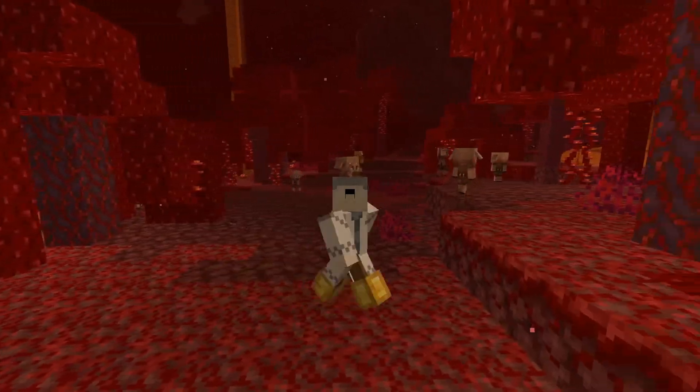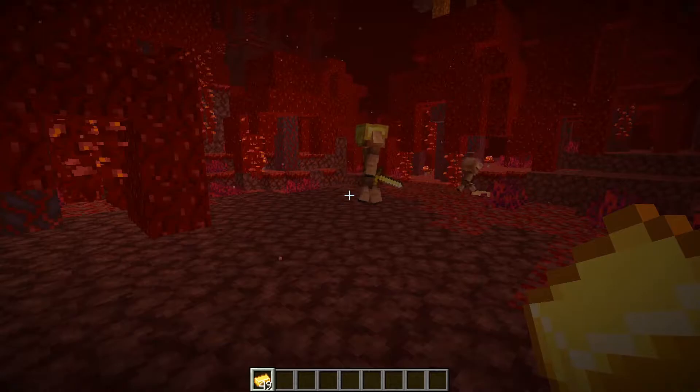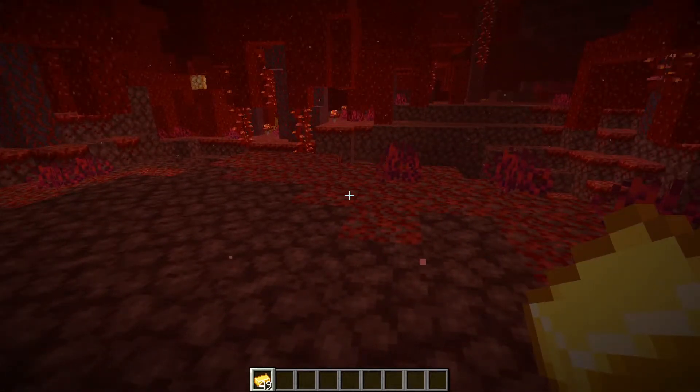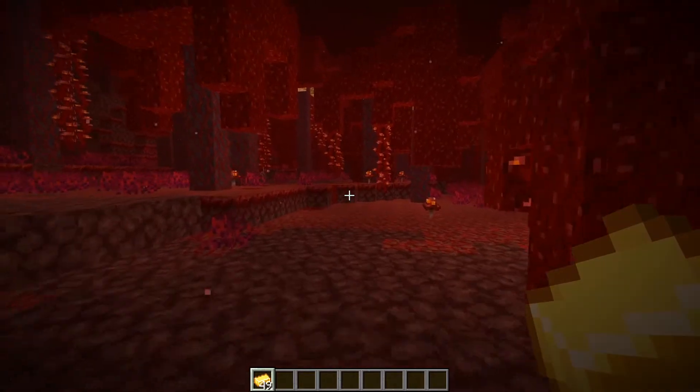They're incredibly hostile towards the player unless the player is wearing a piece of gold, such as these gold boots. To trade with the piglins, you need gold ingots, which you can get from mining in the overworld and smelting in a furnace, or by mining gold in the nether and combining the little gold pieces in a crafting table in order to make a gold ingot.